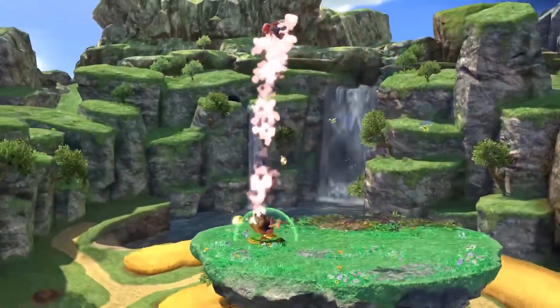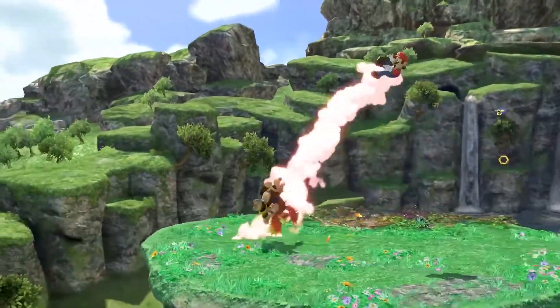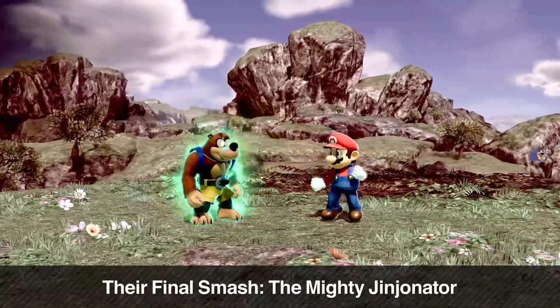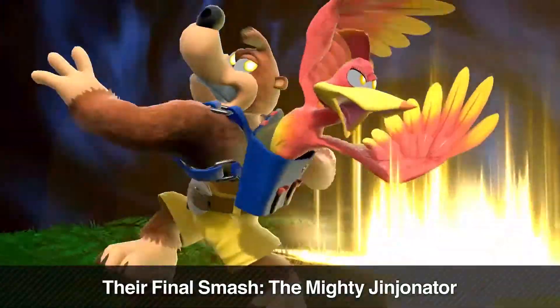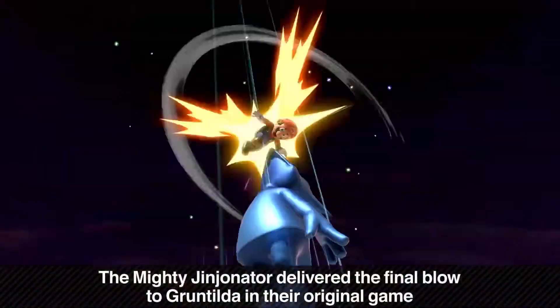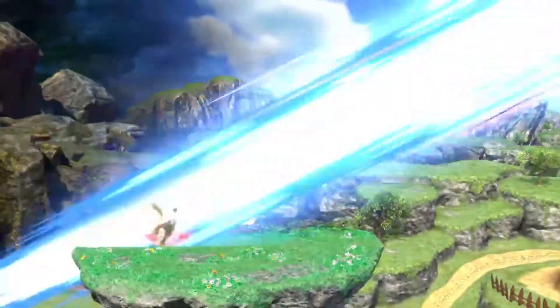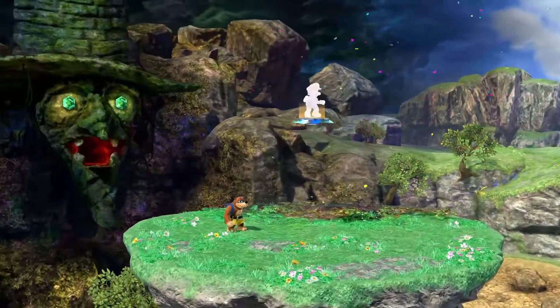He sounded really uncertain about a couple of things. Their Final Smash is the Mighty Jinjonator. The Mighty Jinjonator is what delivered the final blow to Gruntilda in their original game. Spoilers! We defeated Gruntilda.